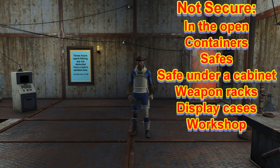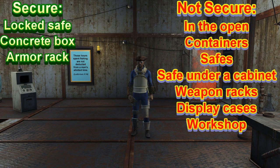So we found out that weapons in the open, containers, safes, a safe under a cabinet, weapon racks, display cases, and the workshop are not secure. We did find that console-locked safes, concrete boxes, and armor racks will securely hold your weapons.